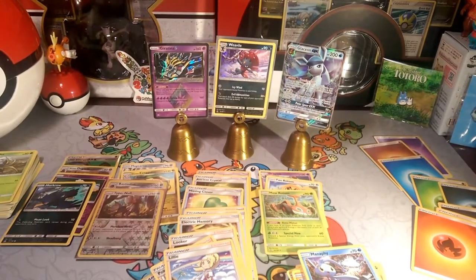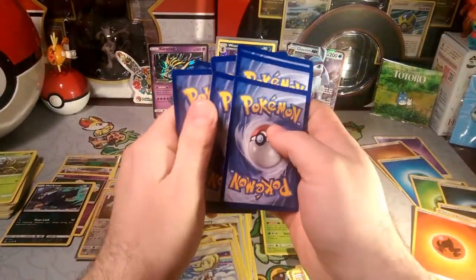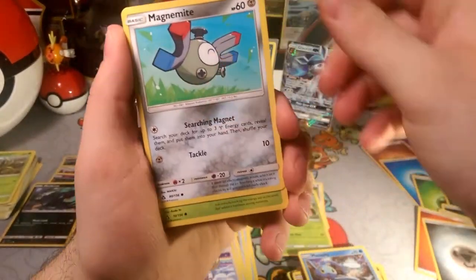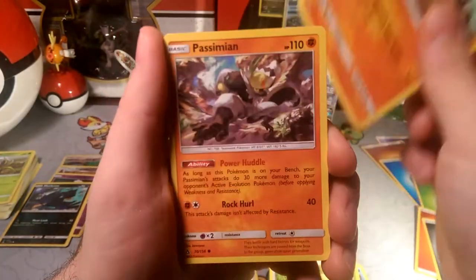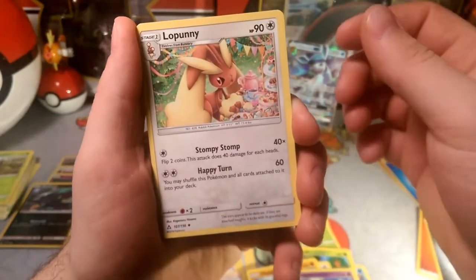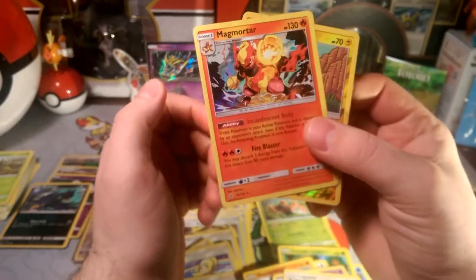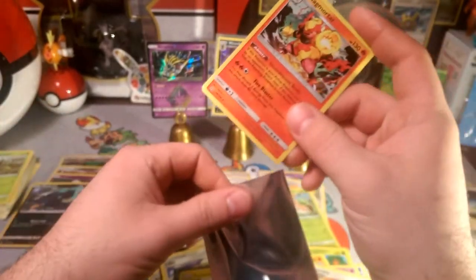One pack left — is this the magic one? I'm guessing fairy energy in every opening — it's the metal energy, first time in forever, I did not get a fairy energy! Magnemite, Snorunt, Baneiri, Hippopotas, Passimian, Drifloon, Mars, Lopunny Stomp, Pachirisu — and our final rare is a Magmortar holo. That's funny — our first holo was a Magmortar and now we got another one. That's really funny.